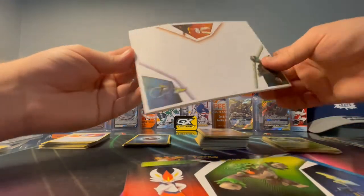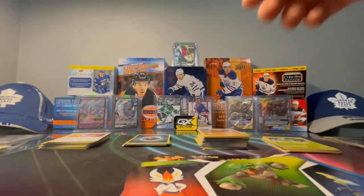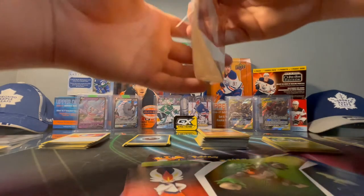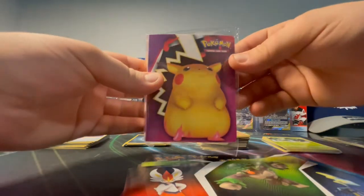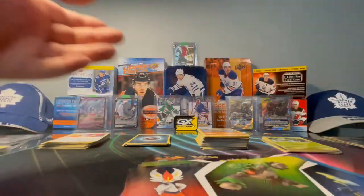You got a little notepad to write everything on — a ton of pages, not bad. We got this little booklet too where you could store your cards. There are these little sleeves in there and you could store a bunch of stuff in there.